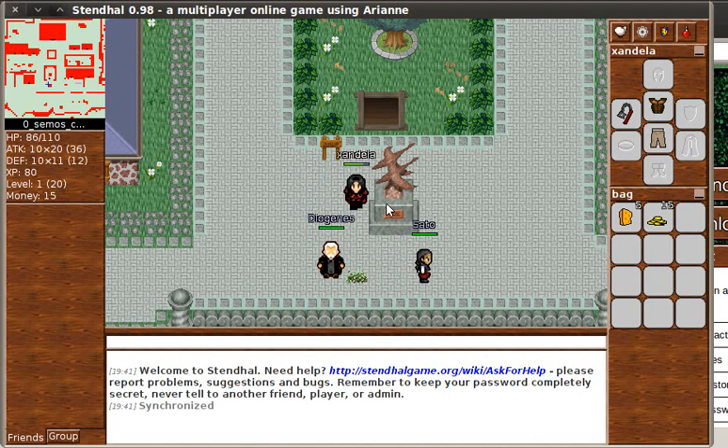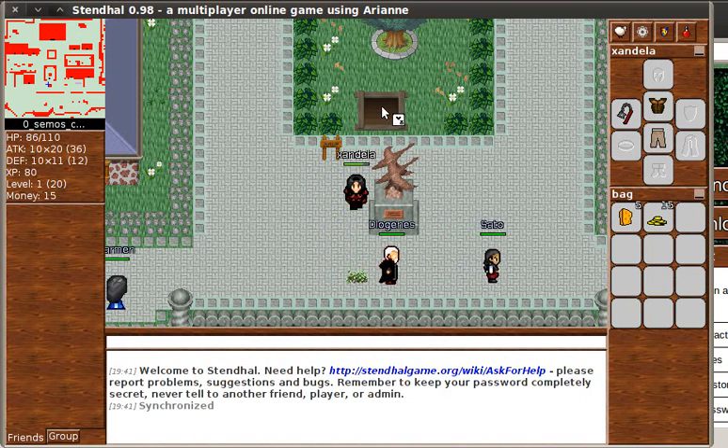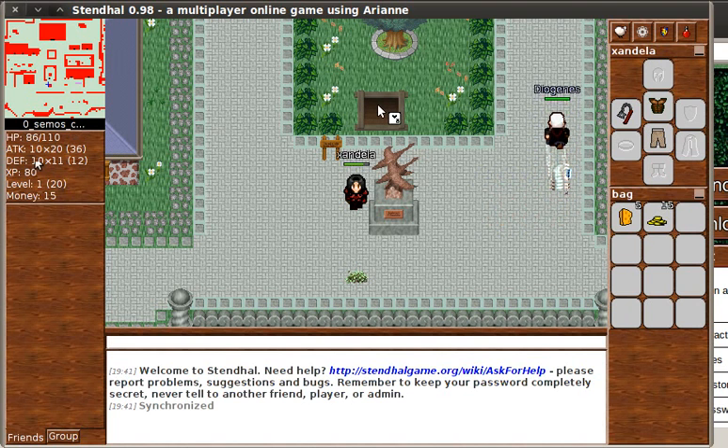Hi again. Here's our character, who I've called Zandala. In the last video about the quest for Iona in her house, I mentioned at the end of the video that I wanted to come back and kill some more rats and the rest of the snakes in the basement when my attack and defense were a little bit better to be able to cope with it. So I just thought I'd explain to you what that means.